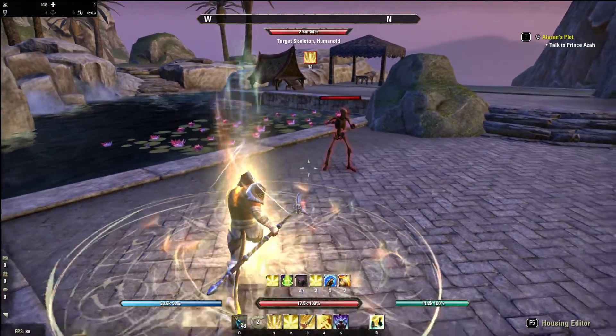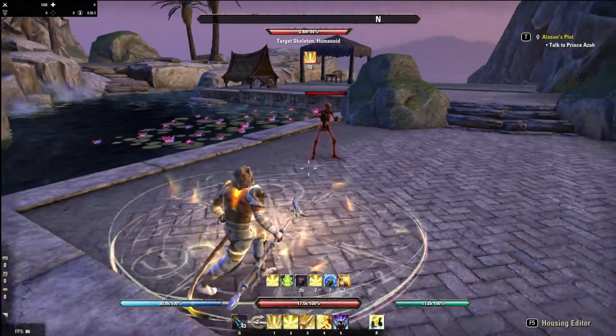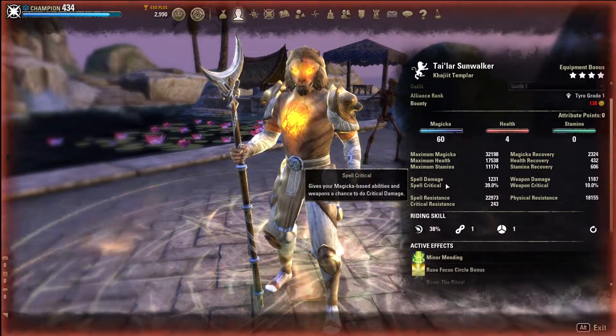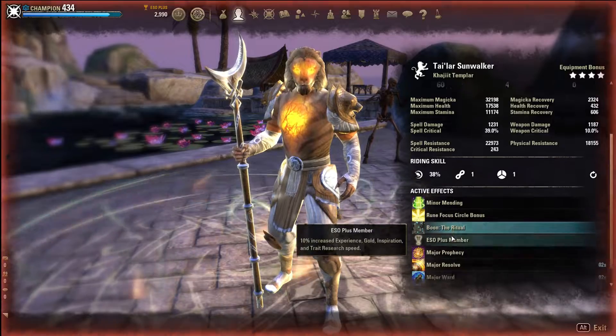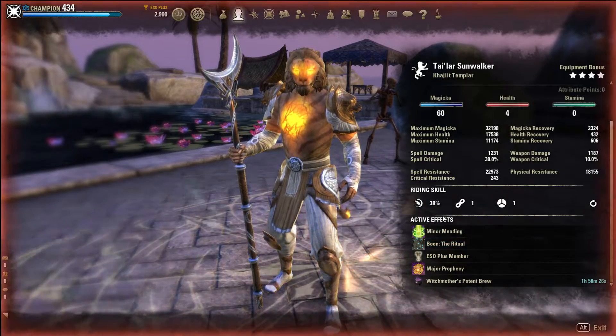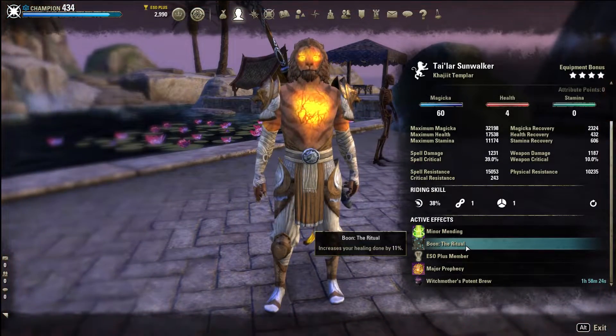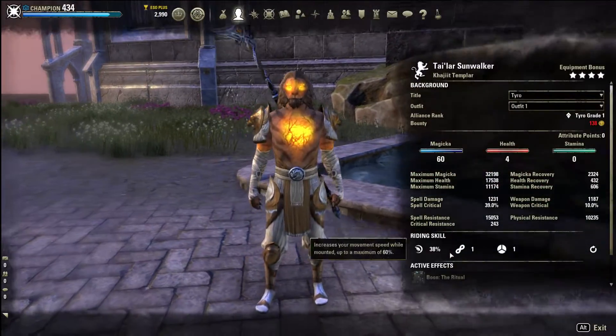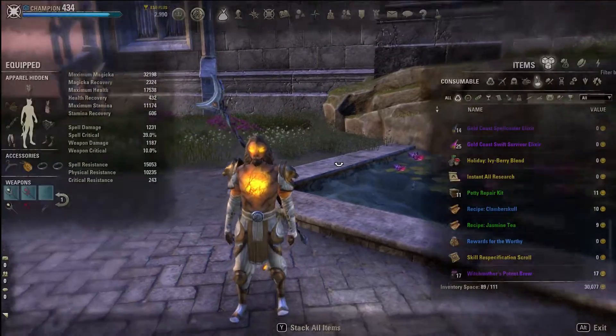This is our main healing bar, this is our buff bar, and we apply buffs and synergies on this bar. We have the Ritual Wonderstone - we are basically building around that. That tooltip shows 11% but it should be a lot higher; I just don't have full divines yet.